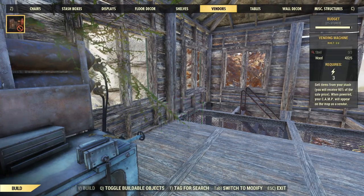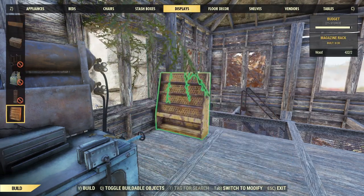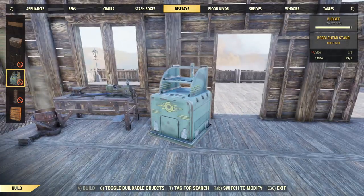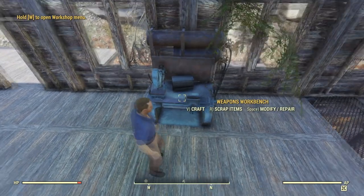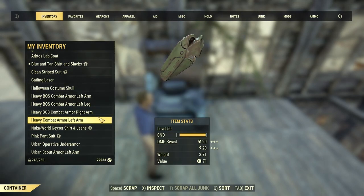What is up, game? Display — look at this. I can't make the bobblehead stand because I don't have enough steel now. Well, that's a bunch of baloney, I tell ya. Scrap items — scrap all junk. I've scrapped junk.